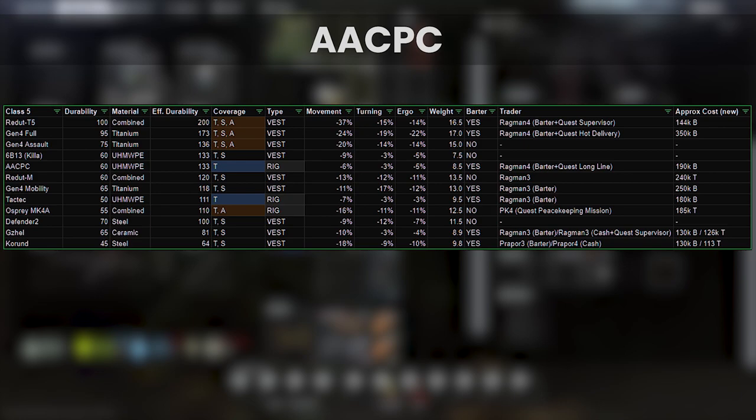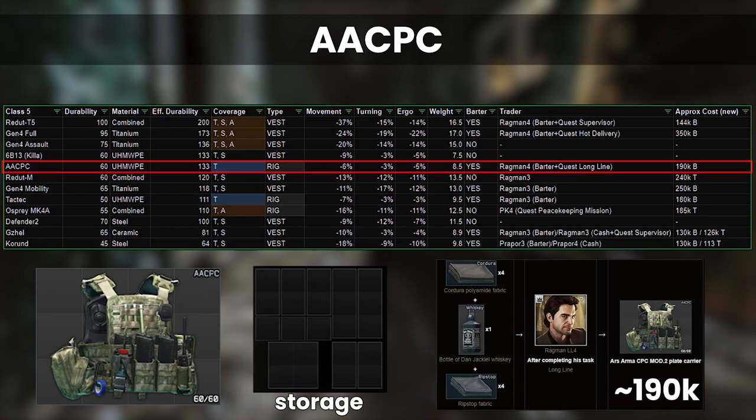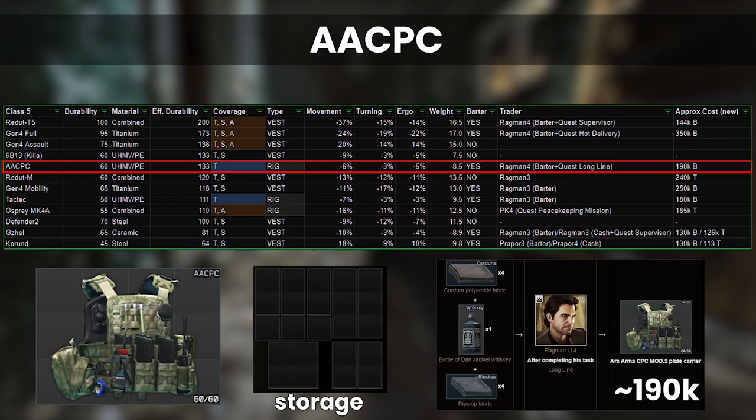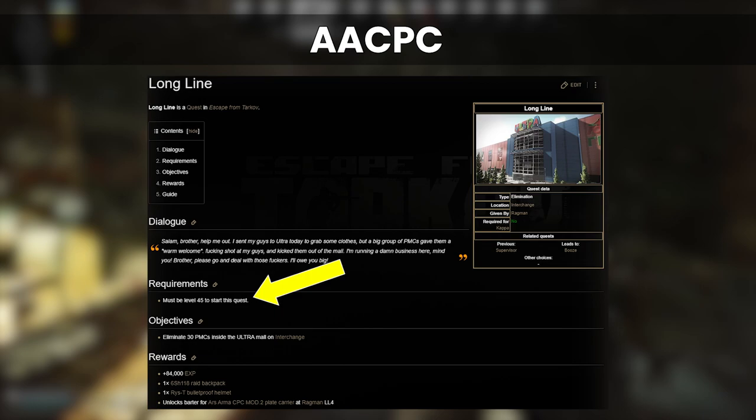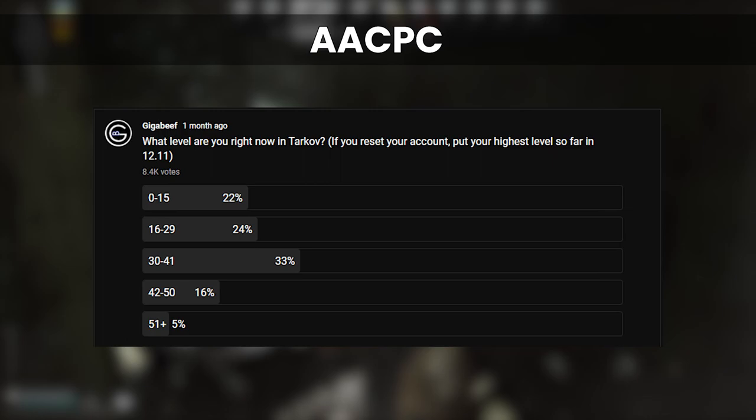Next up is the AACPC. This armor is the best rig in Class 5 — thorax only protection — and has stats that rival the Killer armor. The barter has always been fairly cost effective for this at 190k currently, but you have to not only have access to Ragman 4, but also in 12.12 a lot of armors have been locked behind quests. For this one, you have to complete the Long Line quest, which firstly involves being level 45 to begin with and then killing 30 PMCs in Interchange. Based on a poll I did at the end of 12.11, only around 20% of the playerbase will even reach this point to pick up the AACPC at all.